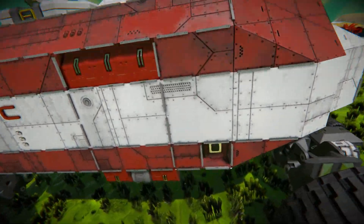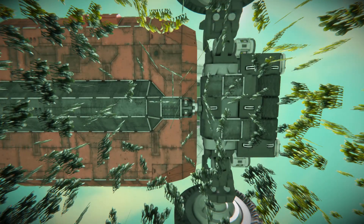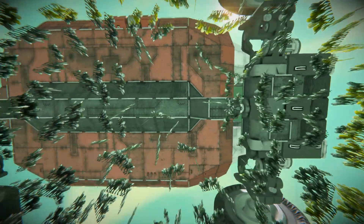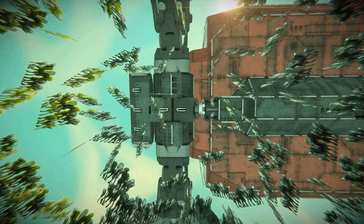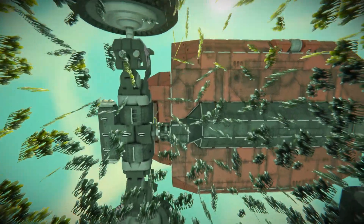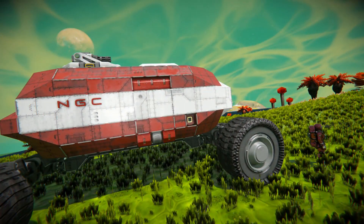Moving down and underneath, we can see our suspension and how it's all been connected up — though it's hard to see clearly because of the grass. We can see how the blast armor blocks and wheels are there at the front, then moving all the way along the bottom to the back we have some more blast armor blocks right there.